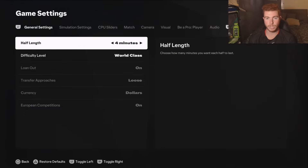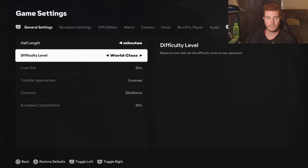You can use these for a League 1 goalkeeper as well. I've got the half length at four minutes — you can put this up to five-minute halves. I have the difficulty level on world class. I've tested them a little on legendary difficulty and haven't seen too much of a difference, but I like world class because there's just a little bit different attacking chances happening.